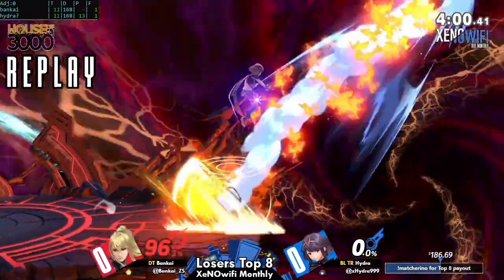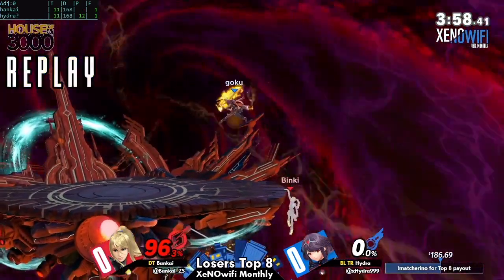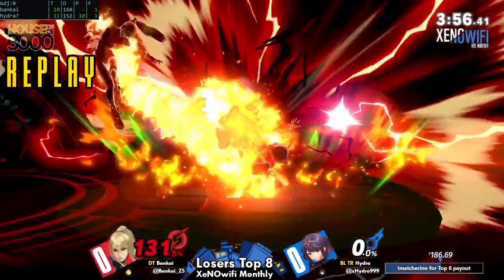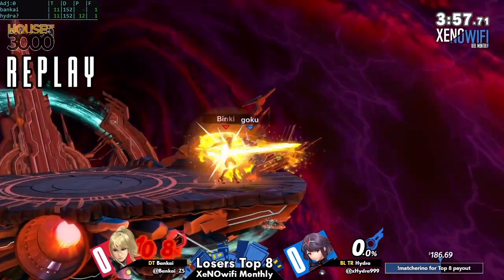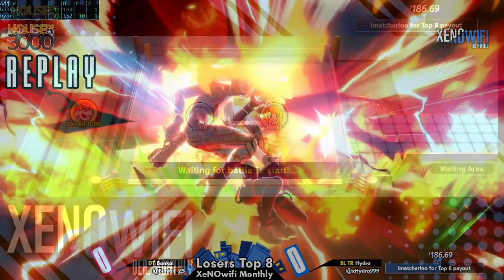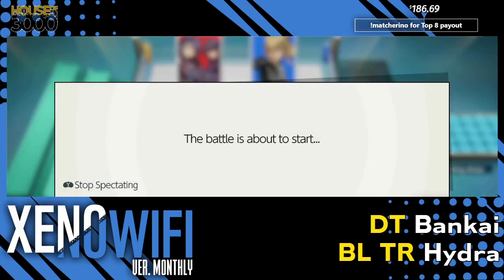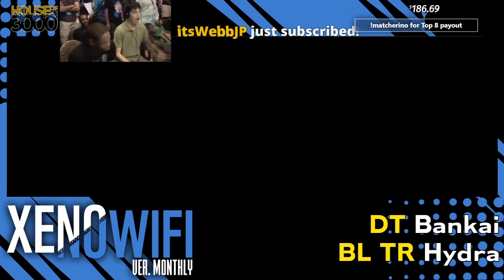Pyra definitely, in terms of her neutral, because she's so much slower — very few times would you rather be Pyra against ZSS in neutral. But once you have the advantage, the ability to close out a stock, or just hit him with that one hit that matters so much, definitely helped Hydra win Game 1. And it looks like Bankai is going to be staying ZSS for Game 2.